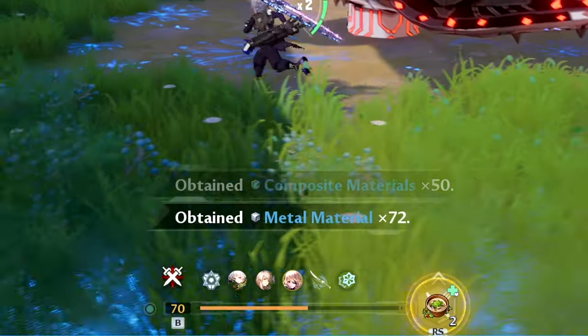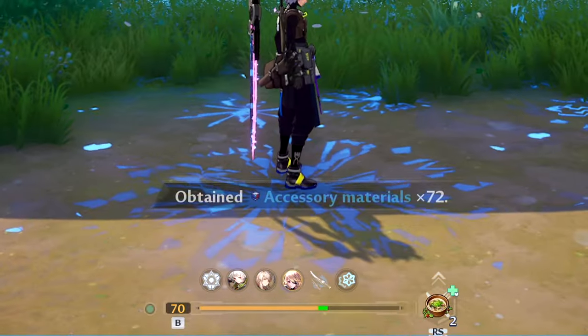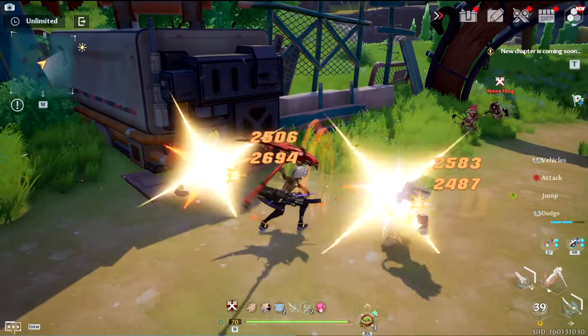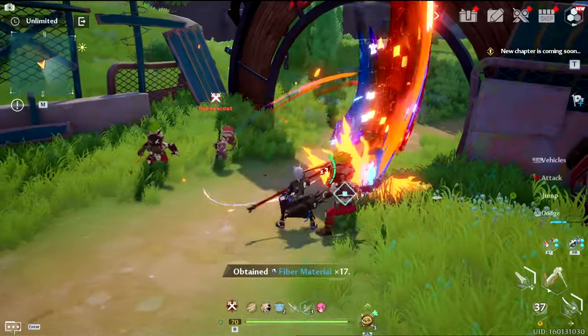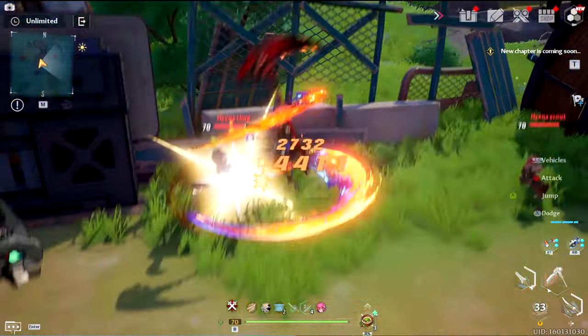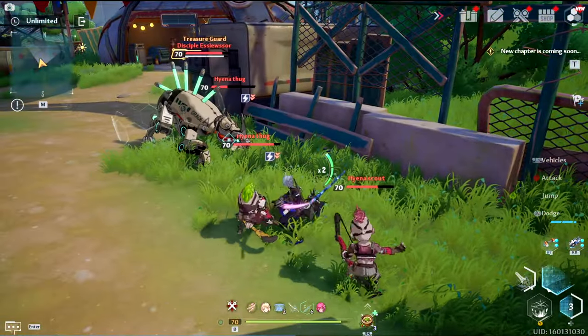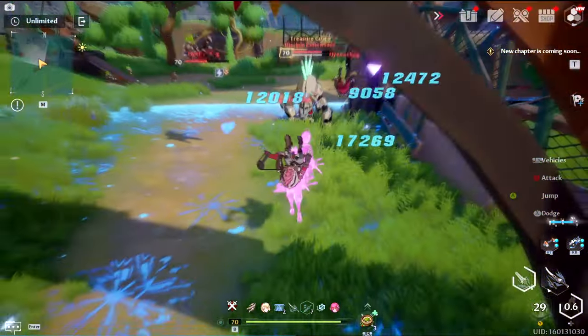Bosses spawn every 7 days, with the timer starting the second that you defeat that boss. Mobs spawn every 3 days with the same sort of timer. It should be your goal to clear out every mob camp you find as soon as possible to collect their resources so you can upgrade your buildings as fast as possible.